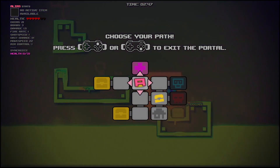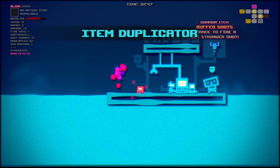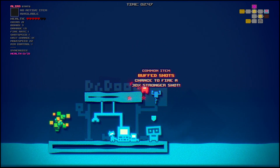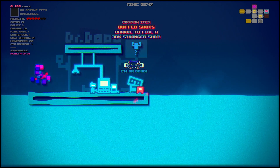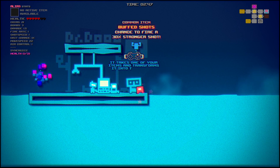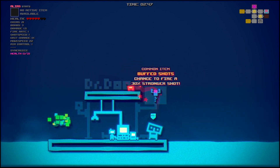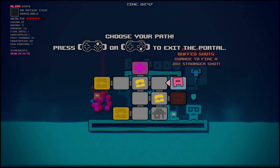Let's go to what looks like it could be an elite room — oh, it looks like it might be a shop. We've got 'Buffed Shots' — chance to fire 30% stronger shot, that sounds really good. And there's Dr. Dude with his item the Transformator: 'It takes one of your items and transforms it into the one you see above me. I am a genius!' Alright, you sound like a goofball. I think I've got some pretty good items — I'm gonna stick with what I've got.